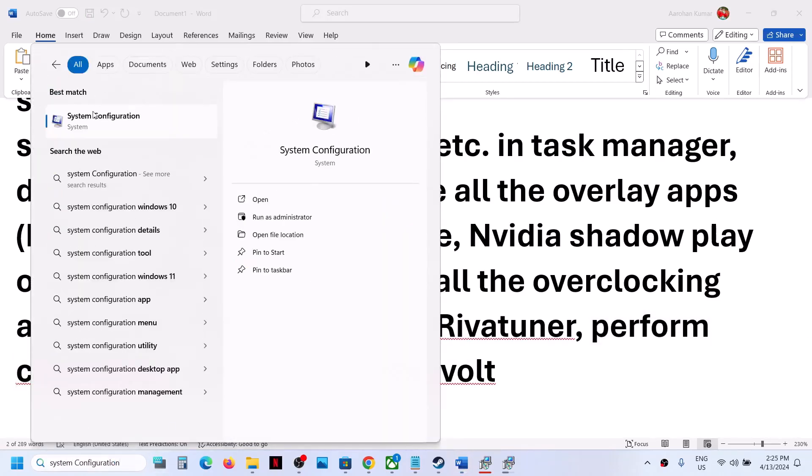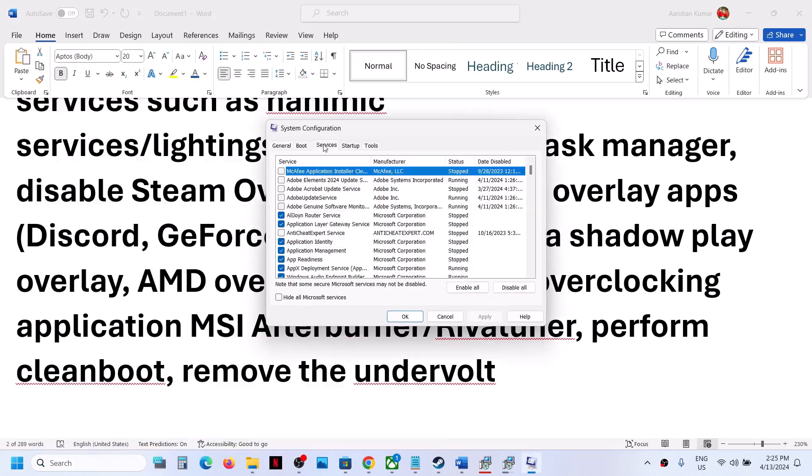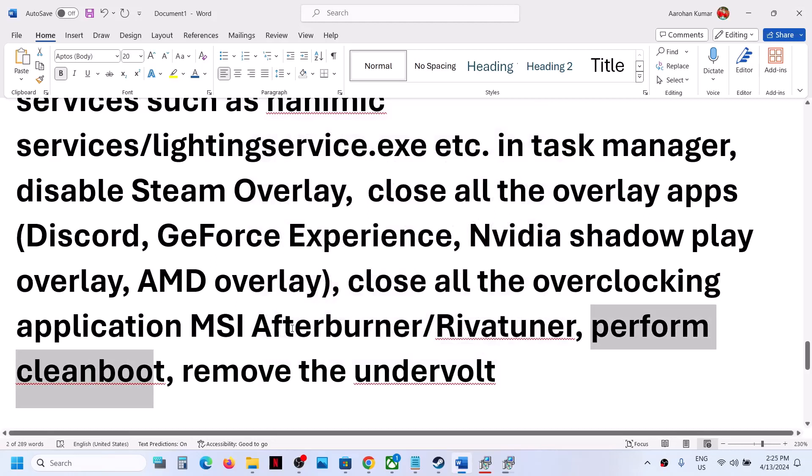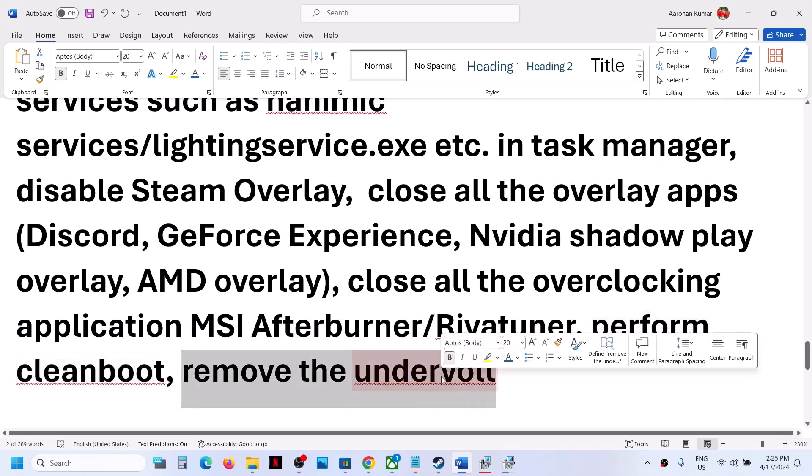To perform a clean boot, type System Configuration in the Windows search box and click on System Configuration. Go to the Services tab, put a check on Hide All Microsoft Services, and then click Disable All. Click Apply, then OK. You will see a restart option — restart your computer and then launch the game.